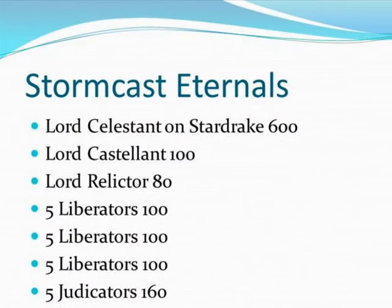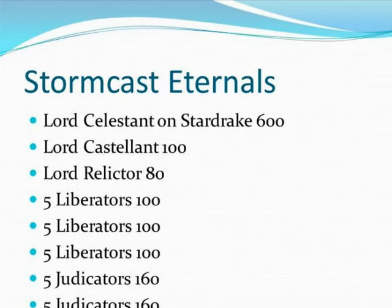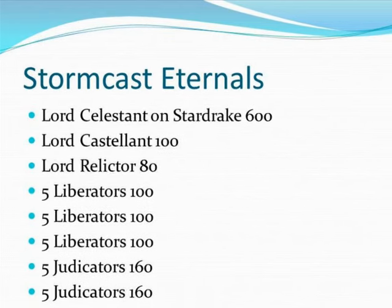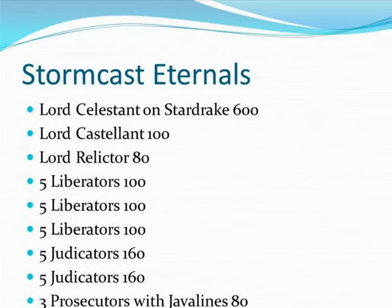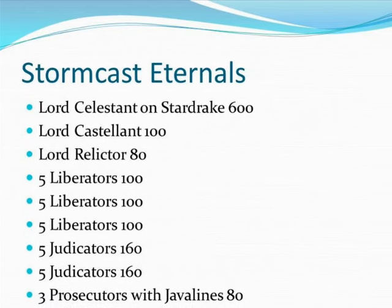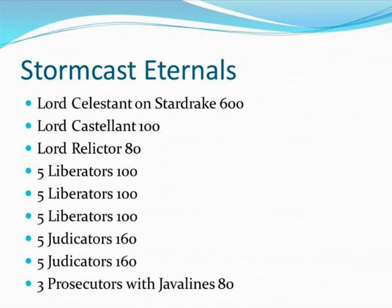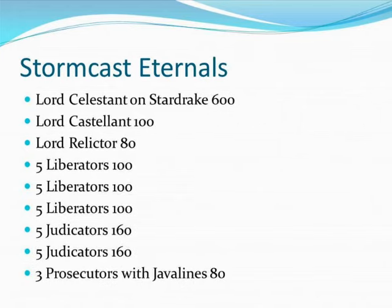The list is the same that I have shared in the two previous Battle Reports. It's the Lord Celestant on Stardrake, Lord Castellant, and Lord Relictor. Three units of five Liberators, two units of five Judicators, and a unit of Prosecutors with Javelins. I'm at 20 points below the 1500 points, so in case my opponent has 1500 points, I can go to one of the advantages.